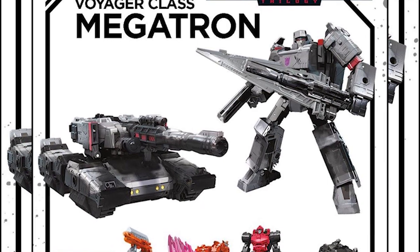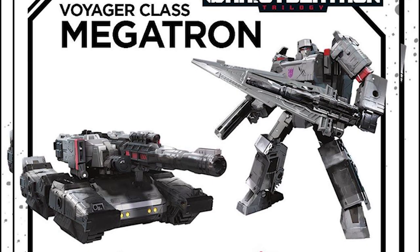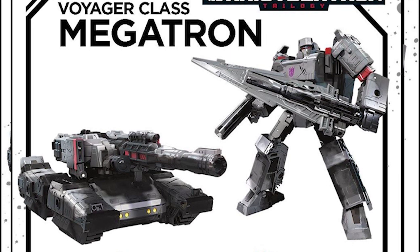The color is pretty nice; he's still the same, not too many differences. We also have the two little guys here — they are Pinpointer and Lionizer. Lionizer is basically a sword we already have, and Pinpointer I don't remember having before but I think he already exists. My question is: will Pinpointer and Lionizer come with the Voyager Megatron? I hope they do because that will be a really nice accessory for Megatron. Otherwise it's going to be a dull repaint, which I don't really like.